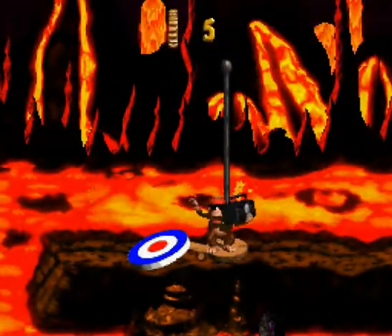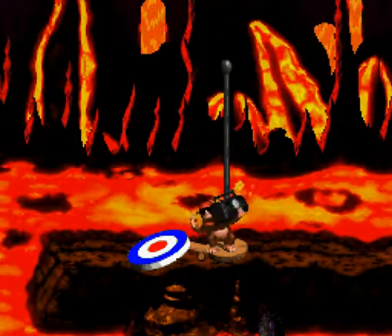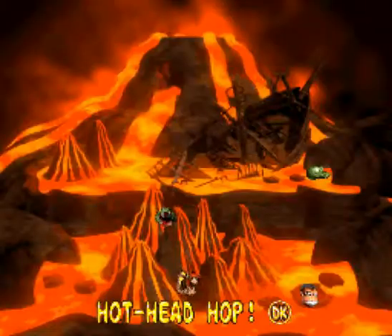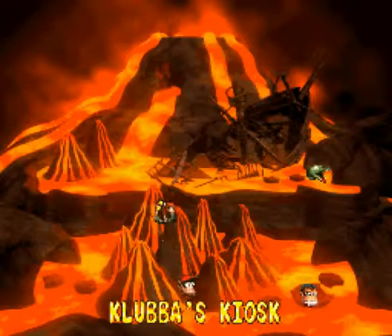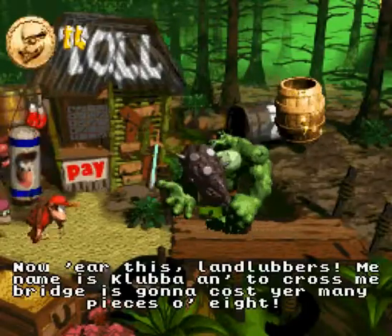We got more money, and in this area Diddy gets a sweet echo on his little boom box scene, which is funny. Two areas have opened up — the way over there is to the next level, but over here we've got Clubba's Kiosk, which is where you spend your coins.